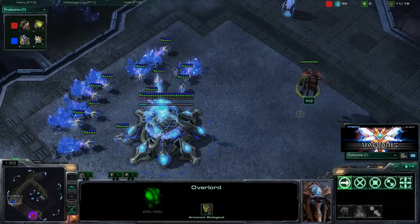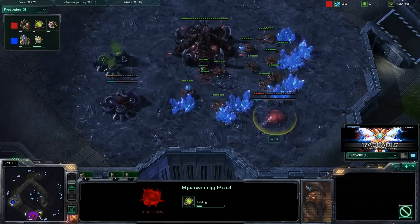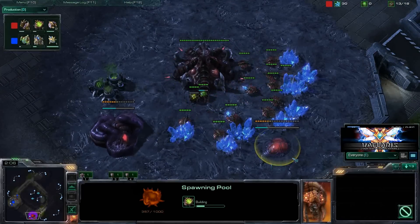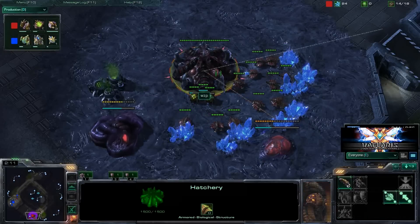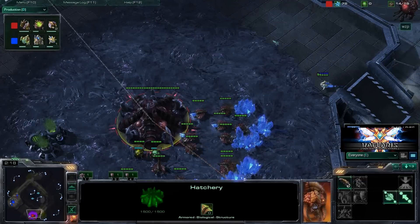In both replays the players have spawned in the same position, so that will give us a nice way to have a look at this strategy effectively. As you can see, we do have WZP here throwing down this spawning pool at 13, then going straight for the gas. From here on in, you don't see that many more drones from WZP.